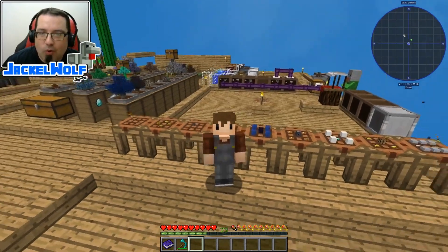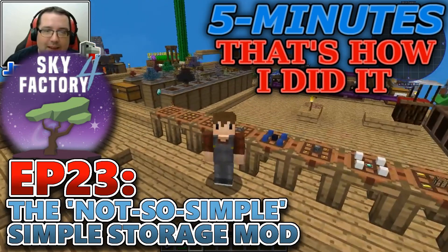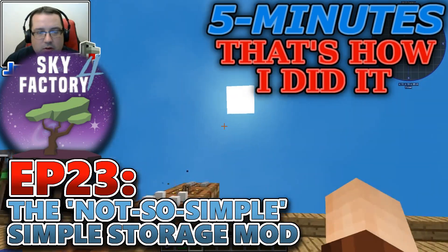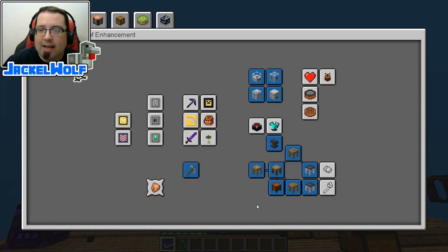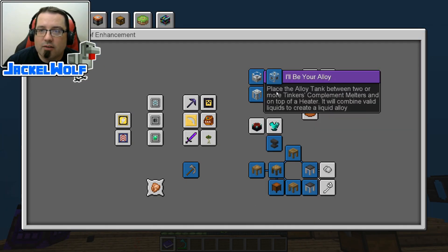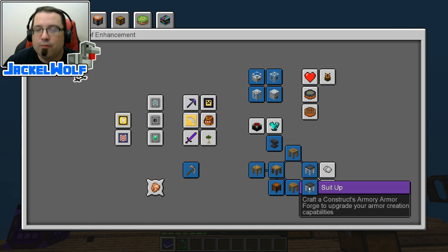Hey everyone, it's Jackalwolf back at Sky Factory 4 with another 5 minutes. Now if you've been following along, you know that we are working our way through the Advancement book. Last episode we focused on the higher level Tinker stuff, which was the alloy tank, the heater, the forging ahead which was the tool forge, and then the armor forge.